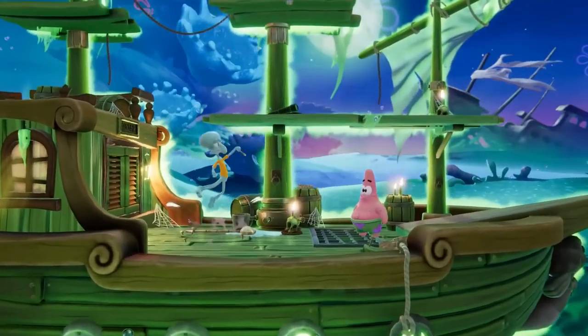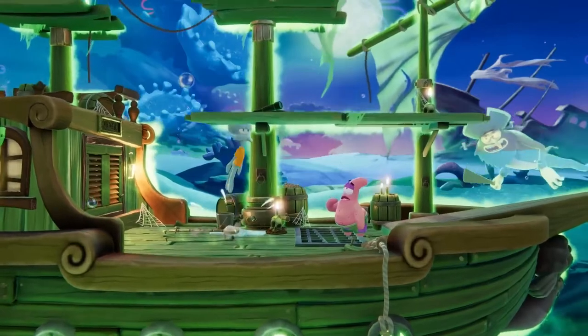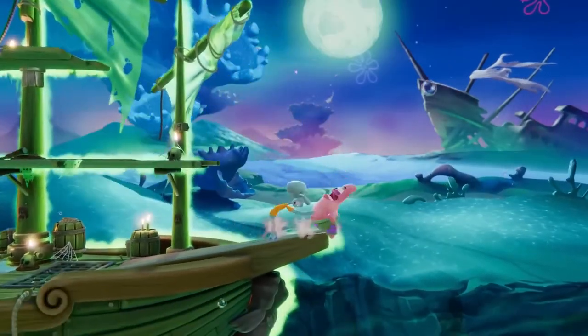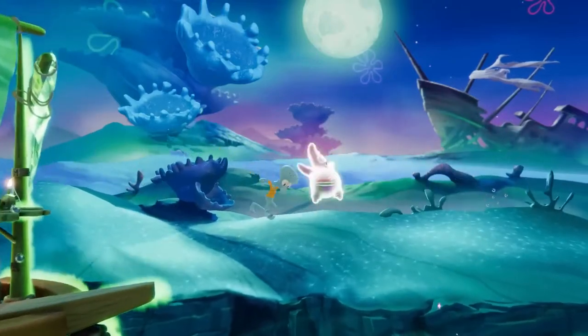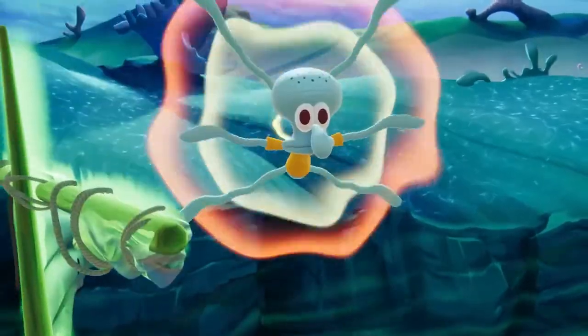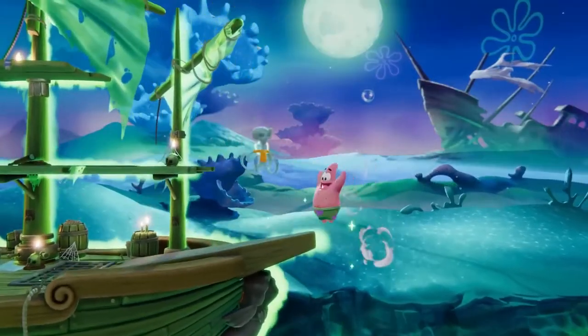Squidward's light aerials are integral parts of his combo game, and his light forward and up aerials are both multi-hit attacks that can be used to drag opponents down to extend your punishes. His down air is a spike, and besides being a beautiful display of artistry in the form of movement and rhythm, his neutral air also boasts plenty of range, which can help him assert dominance in the air.